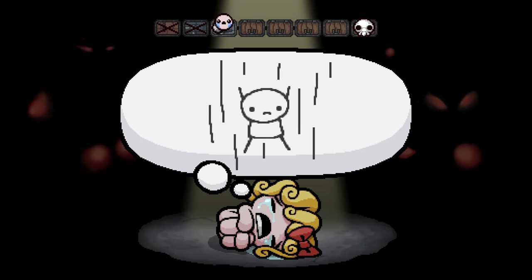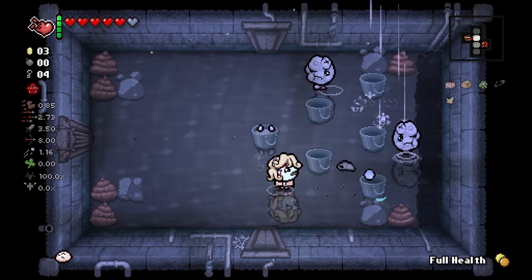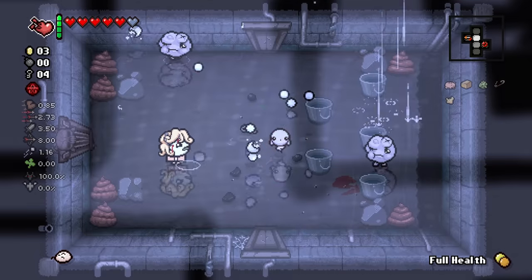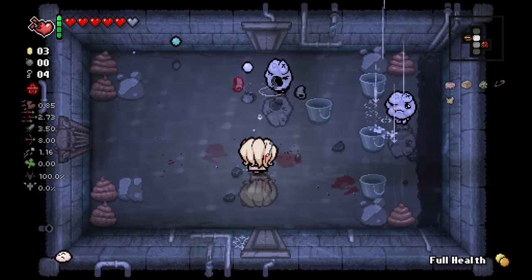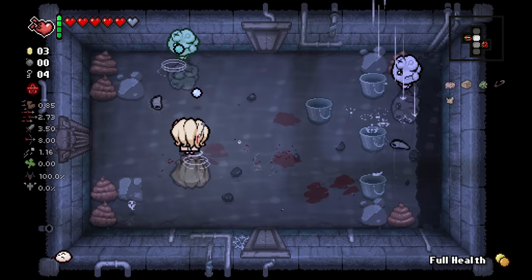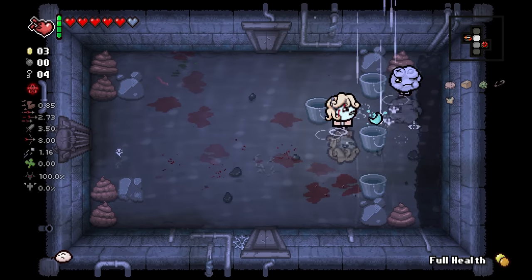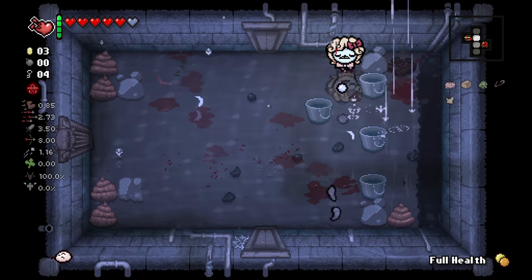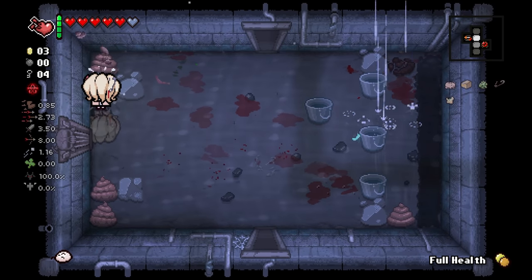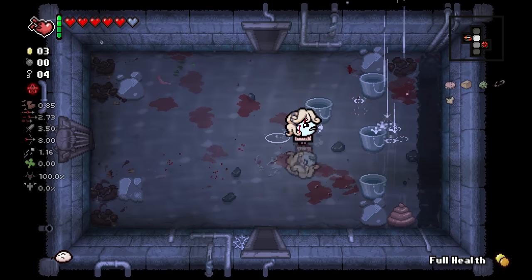If we want to continue on to the Mines after this floor, we need two bombs to get through that door. I don't know if we'll find two bombs or not. We could just go back to the normal path - we're not trying to do the other boss right now. Like, we're not strong at all.